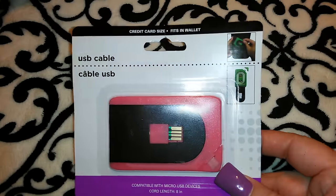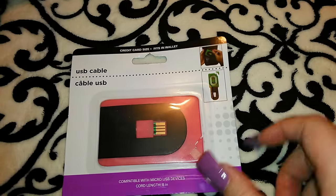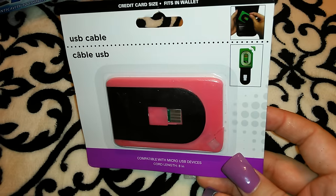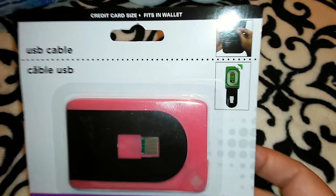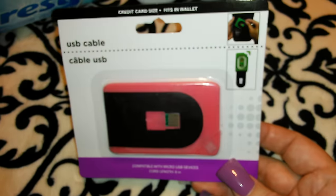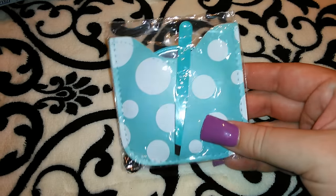I got these credit card-sized USB cables that fit in your wallet. Jordan got a blue one and already opened his. I'm keeping mine in my wallet in case of an emergency when I really need to charge my phone. It's compatible with micro USB devices and the cord length is eight inches. When you open it, the cord is wound up inside. They had pink, red, blue, and green.